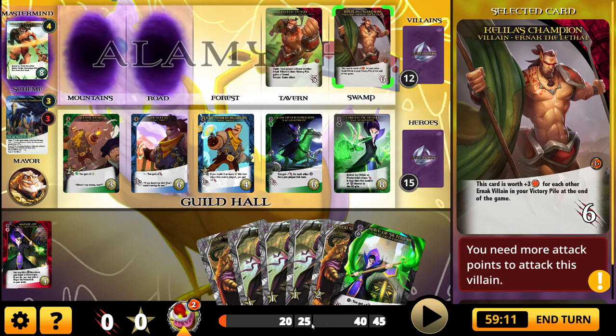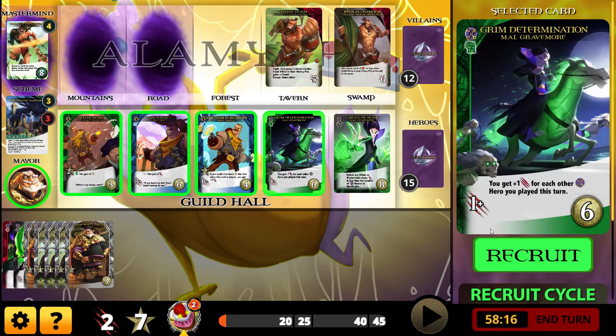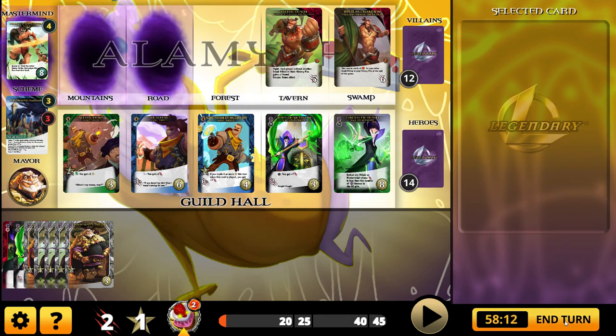Down here we have your progress toward getting stars — that's marking your degree of success after you've beaten the scenario. At 20 victory points you get one star, at 25 you get two stars, at 30 three stars, and at 40 you get four stars, which turn yellow on the main level selection screen. So it is possible to get a lot of victory points, and that's really the emphasis of this particular version of the game.